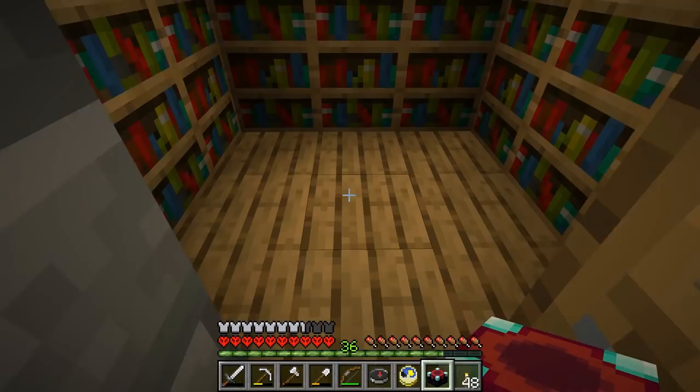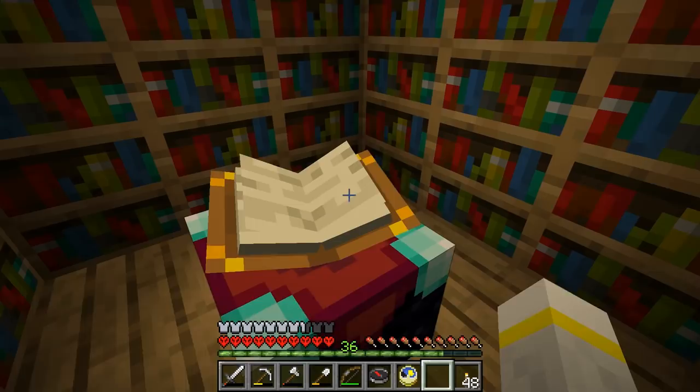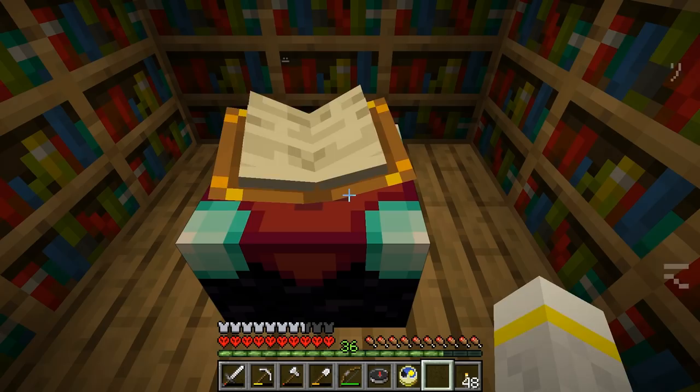Which means that we finally have finished the enchanting room. We're going to place down the enchanting table, and it will draw from the bookshelves around it to become more powerful. And it floats! Because magic! And it turns to always face you, because magic! And the pages turn, because it likes to be awkward.